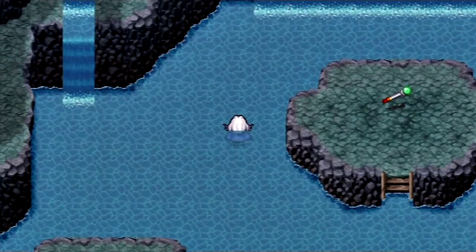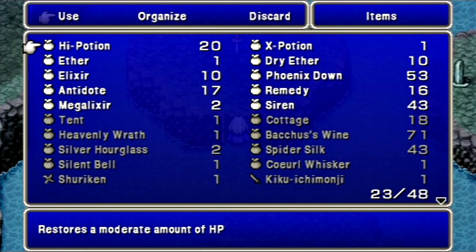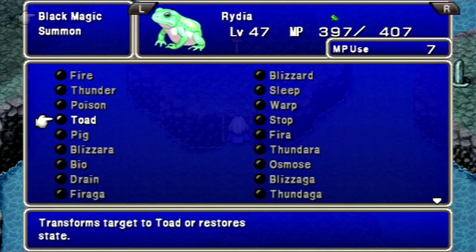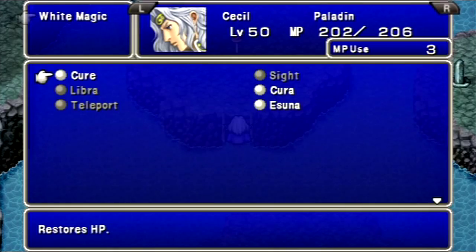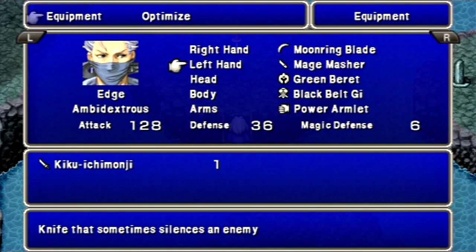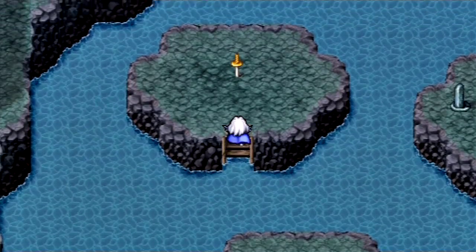Let's go for this one first. I better take care of the frog status — sword in the stone, apparently. For this one, let's give Edge the Mage Masher and the Moon Ring Blade. We should be good to go.